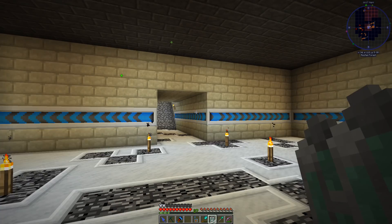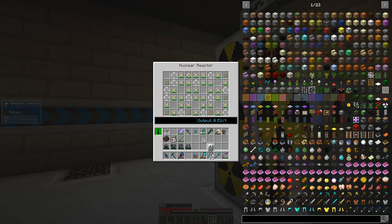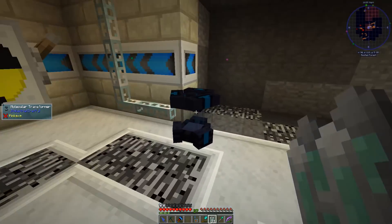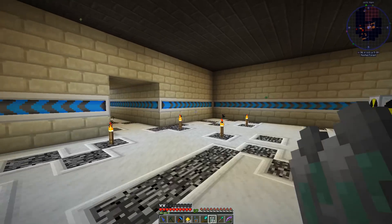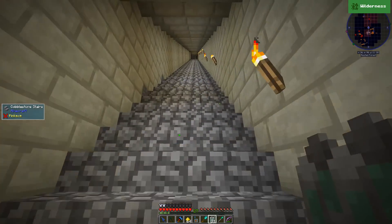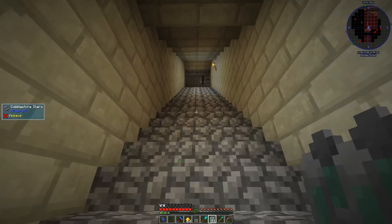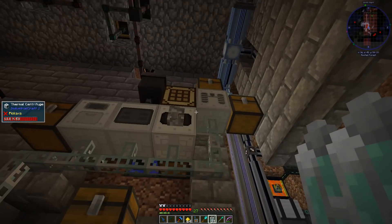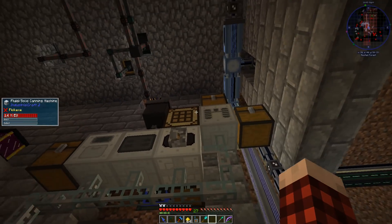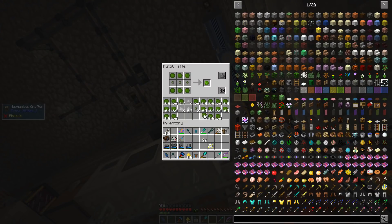We got some power stuff to handle today because we've been crafting stuff. We're going to run this stuff through our centrifuge and get out the good stuff — the plutonium. Stuff goes in there. Okay, that's all good.